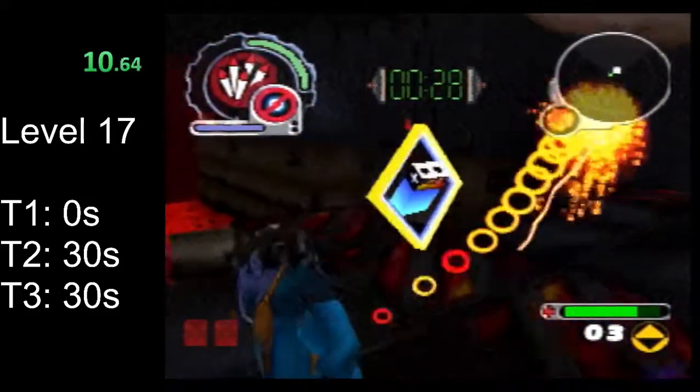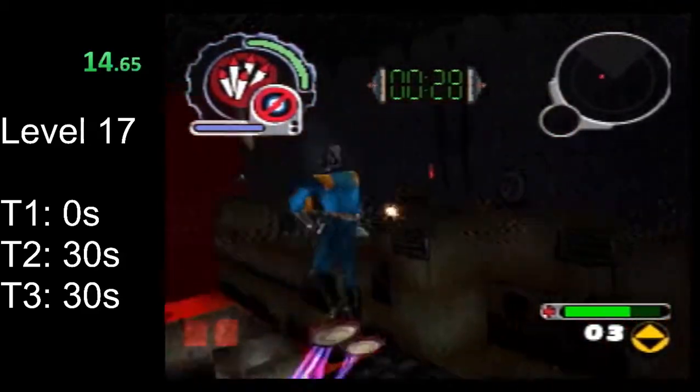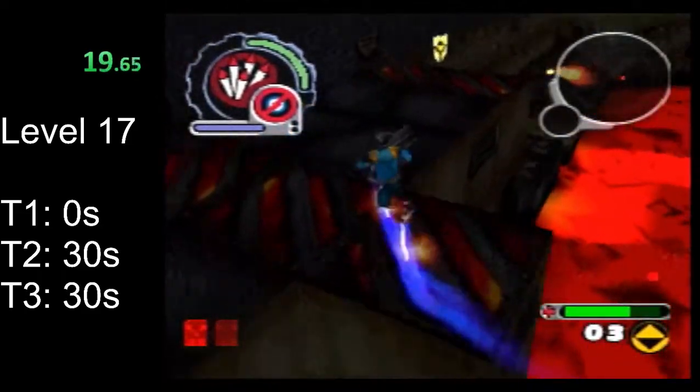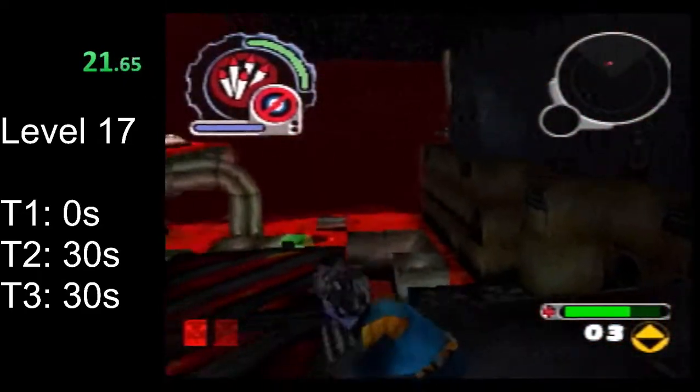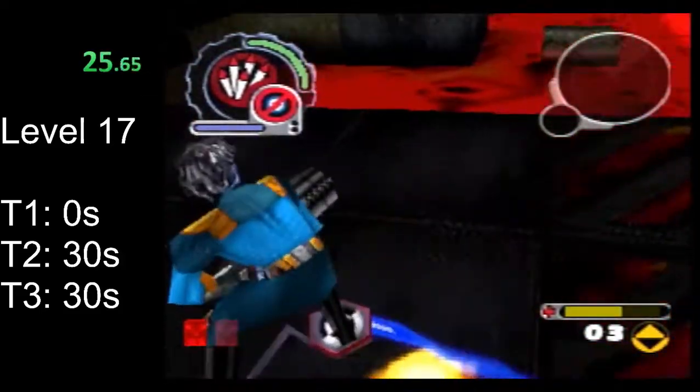Avoid the invincibility as you move towards this tear. Then we're gonna jump towards this key and jump right back. Try to make sure your jump goes a little bit over the fan platform. Again, avoid the invincibility — we're gonna want that later.